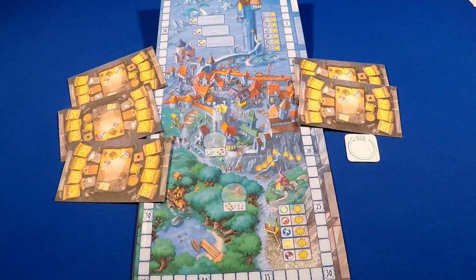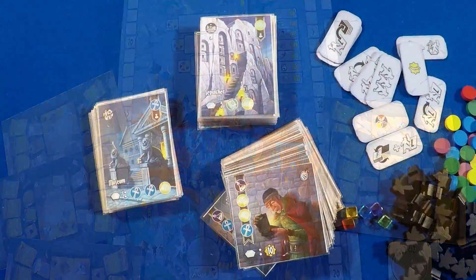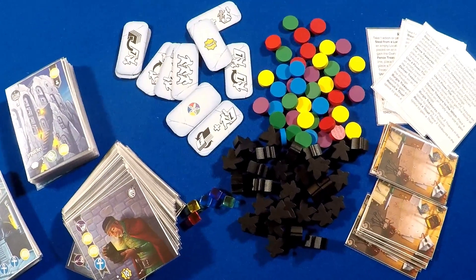Let's look at the prototype components. There's a game board, player boards, direction tile, location cards, fence cards, and scheme cards, power tiles, thief tokens, score markers, and treasure tokens.